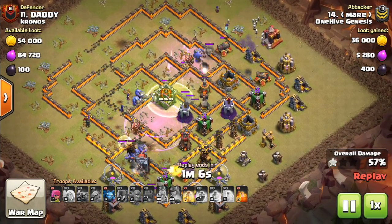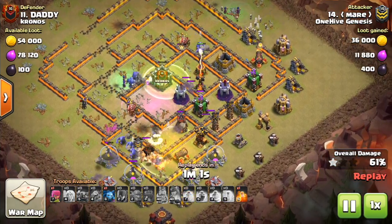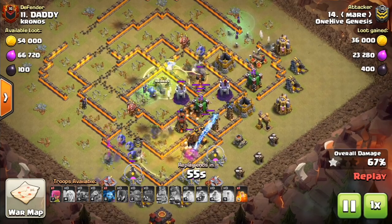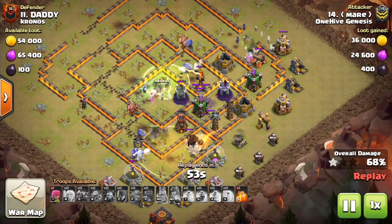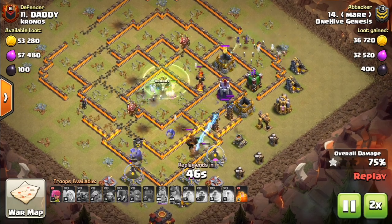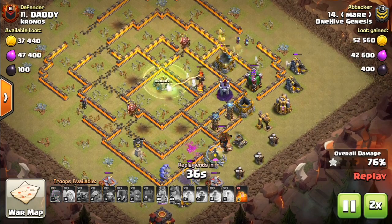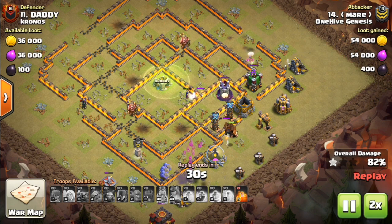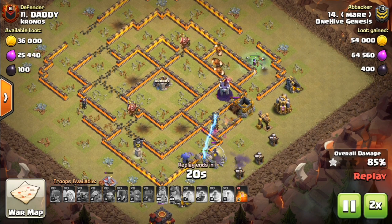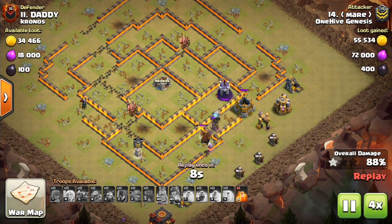The Siege Machine somehow got all the way through the base. And that's why I don't like putting Giants and the CC inside the Siege Machine, because a lot is dead already by the time they actually start tanking. If those were Valks or Bowlers, this one might have had a better chance at three-starring. Putting tanks inside the Siege Machine isn't necessary — you already have the Siege Machine as a tank. So the Giants go down, and that'll do it for this attack. The base was set up well to defend against a spam attack from the opposite side by having those spread-out compartments.